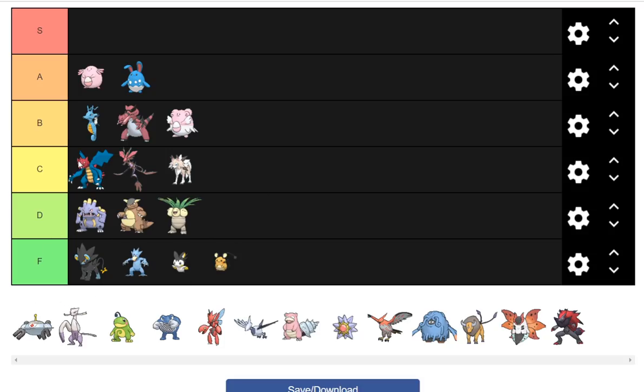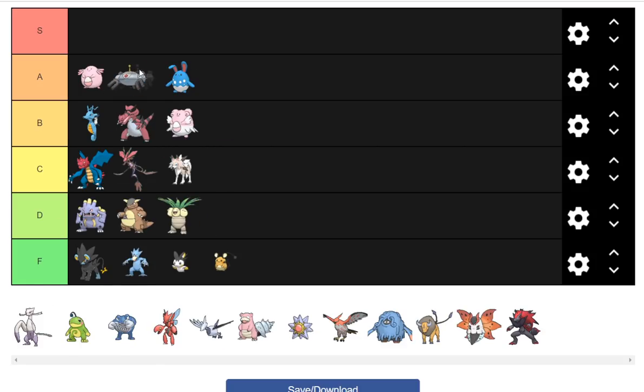Magnezone is definitely an OU Pokemon — it's an OG trapper. I'm going to put it behind Azumarill because it loses Hidden Power Fire, which sucks for dealing with Ferrothorn. But it does have Body Press and Teleport. Specs sets with Analytic could be pretty cool. Unfortunately it's coming alongside Chansey, which can check those sets. But it's great for trapping things like Corviknight, especially with Ferrothorn gone.